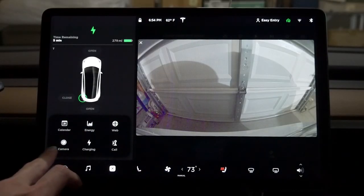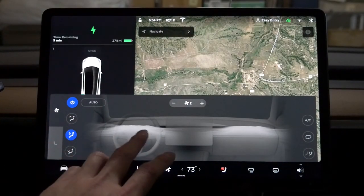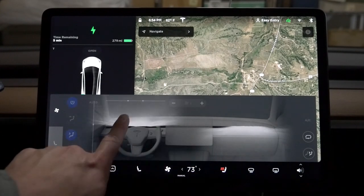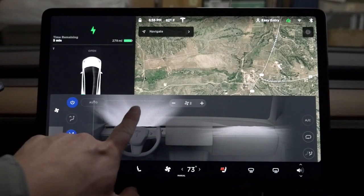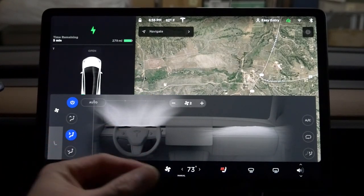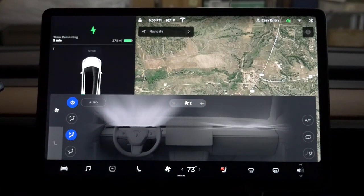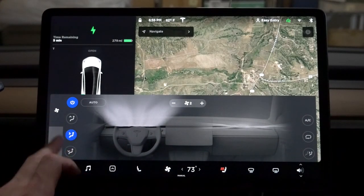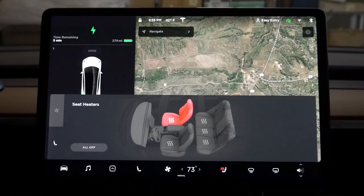From here you can choose your rear view camera. They updated the fan controls - before it was two knobs, but now you can actually see what's happening. I think I like it so far. The tab is bigger now, the whole thing is visible. We have seat heat for all five seats. The graphic is bigger, which is good because for a 15-inch screen you want everything to be big so you can click it easily while driving.